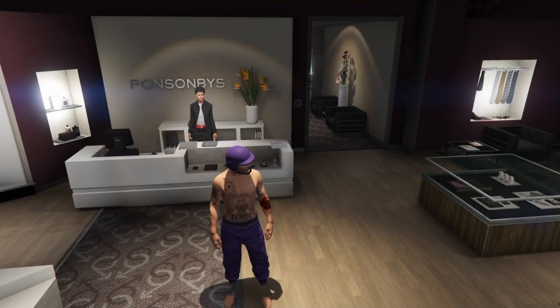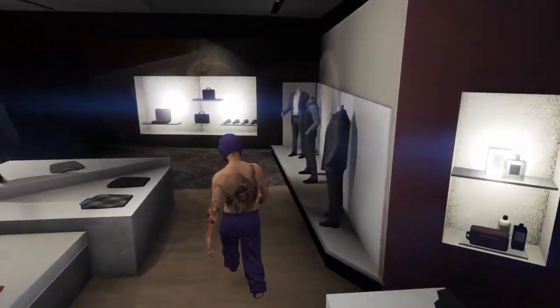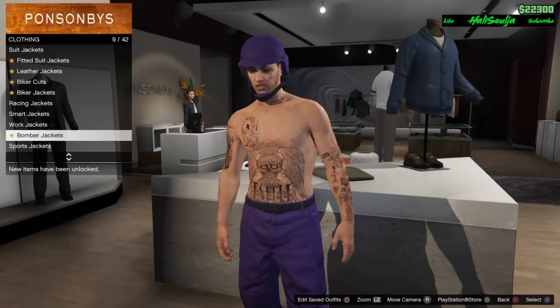For this outfit you gotta start with the purple joggers. If you don't know how to get those, I'll leave a link to a video on how to get them in the description. The first thing you want to do after you get the joggers is go to tops. Once you're in tops go to t-shirts.